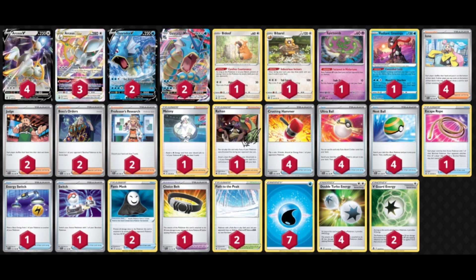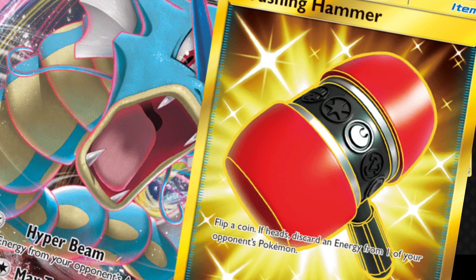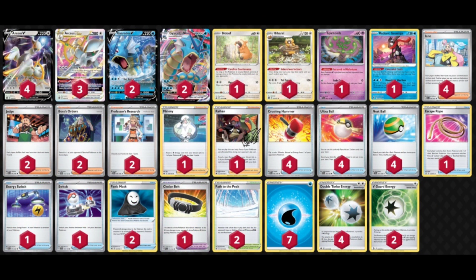The reason why Hyper Beam is just so broken right now is that Arceus mirror matches are playing very thin lines of each of their basic energies. The Arceus Duraludon Umbreon deck may be playing like four Metals, four Darks, and like two or three Fightings. If they're spreading their energies across multiple attackers, we can really punish them by using Hyper Beam and Crushing Hammer to make it so they really can't do anything. I feel like this deck actually has a very underrated matchup spread.